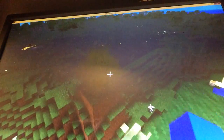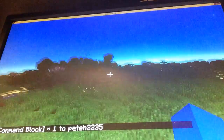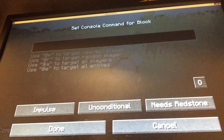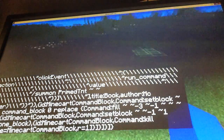Hey guys, welcome back to another Minecraft video. Today we're gonna do my new 1.9 one command — and it's literally in one command, you guys probably all know that, but it seriously only has one command. To get a command block, you do the command slash give to get the command block, and then just paste in the command and you should be good to go.